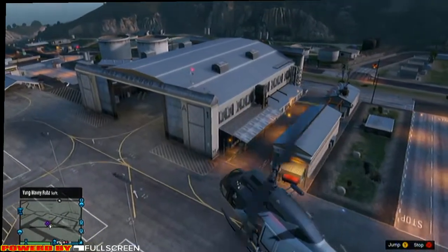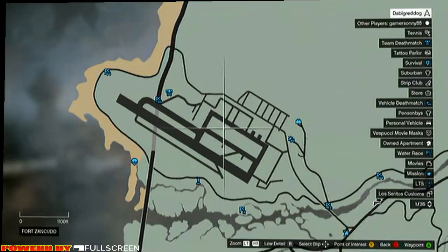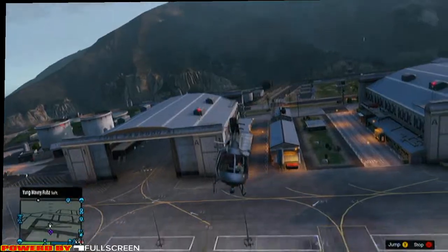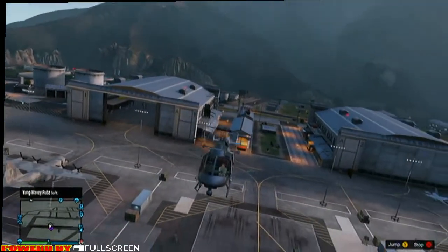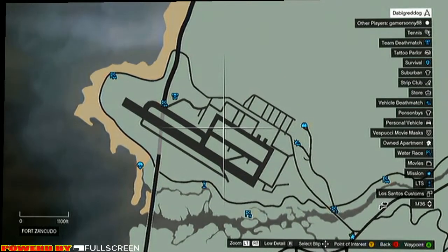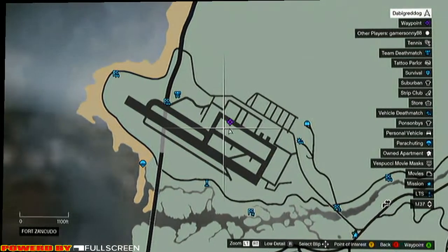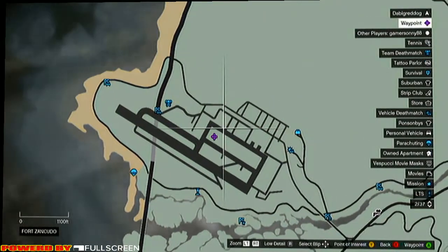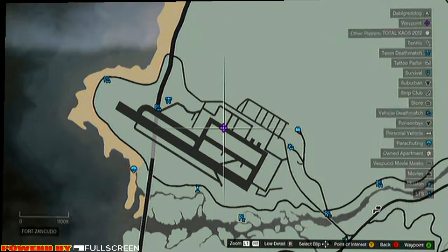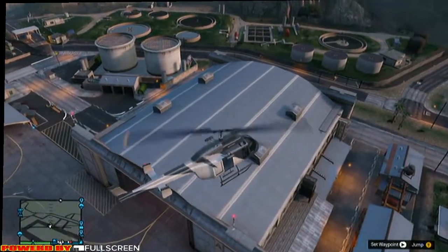I'll have a look in that hangar. I can't see! There's a reason I want to see inside that hangar. Yes! Uh oh! That's not meant to be flashing! I hope we've got enough fuel for this! Yep, that's about right.